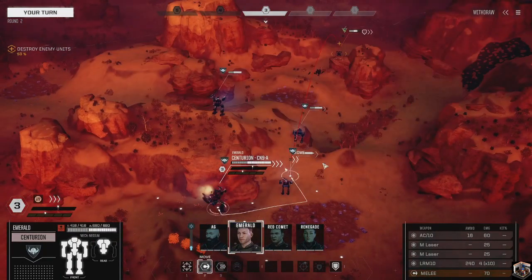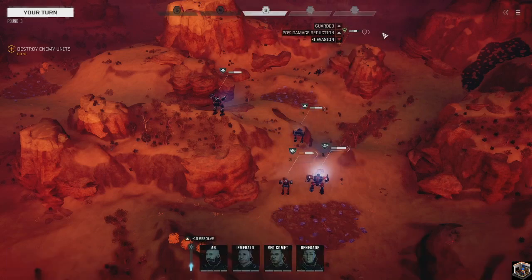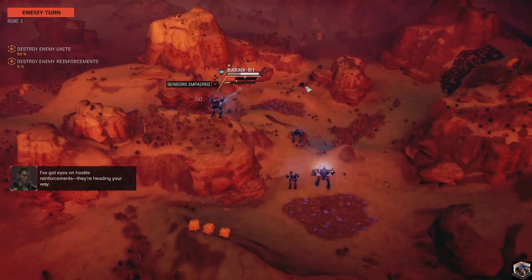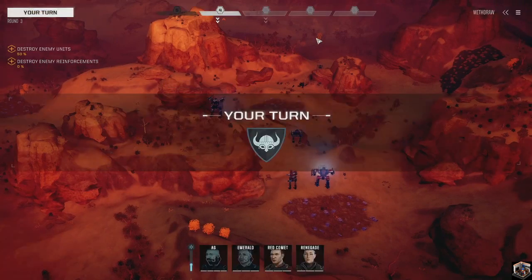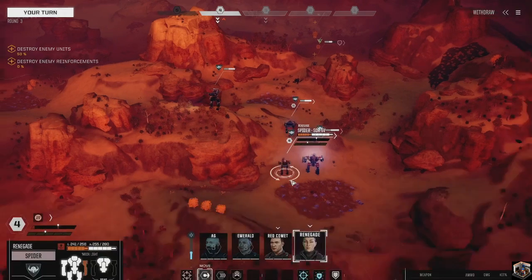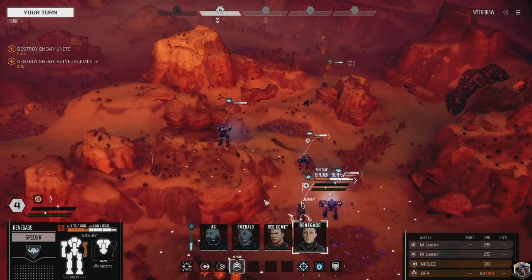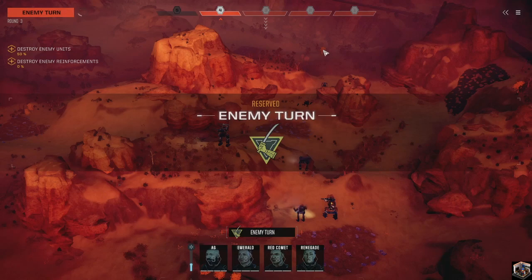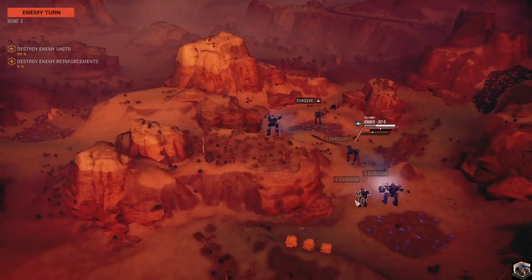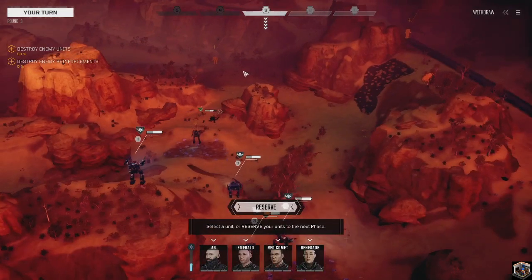The Emerald can only hit with an LRM with a 20% damage reduction. I'm going to reserve because I think that might be a Panther. The Javelin's shots hit our other two mechs - that's actually a good tactical idea from them. We've got one mech flanking us to the right and another one coming down the middle.